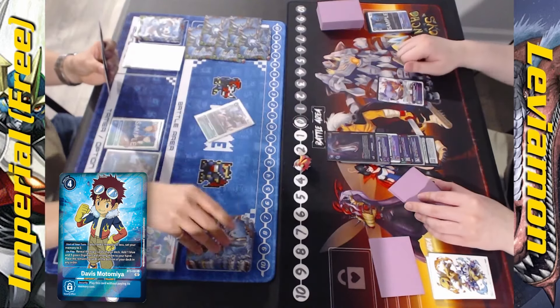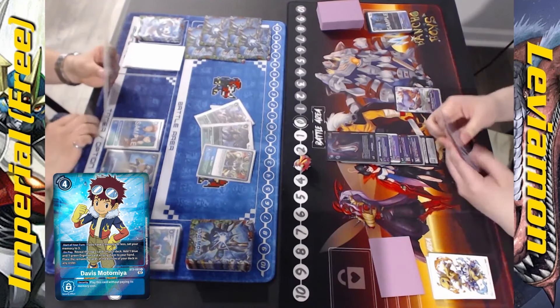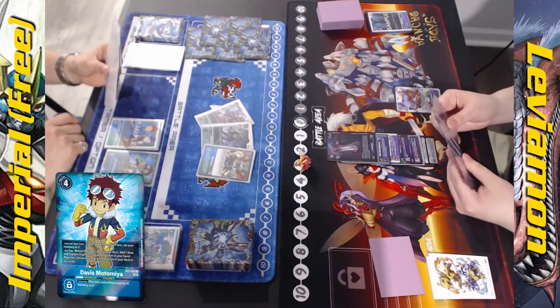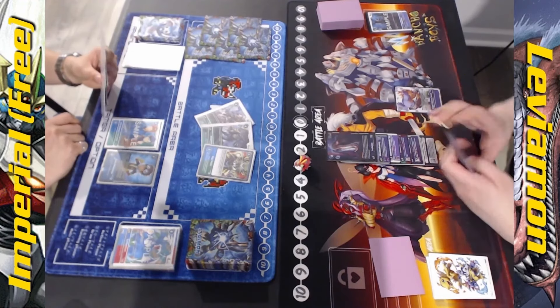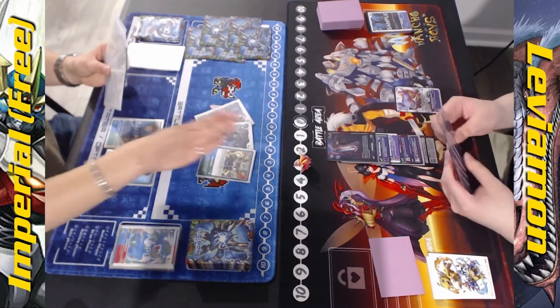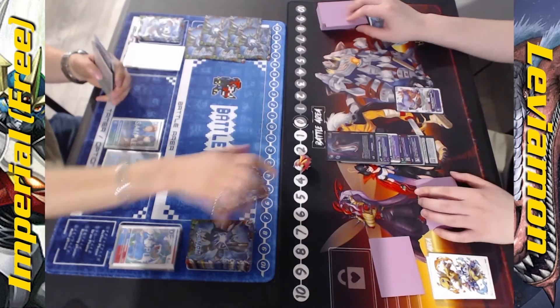We're just going to Davis for the Mimset and to grab some pieces. We do get a Stingmon, and sadly that's all we get. Hopefully there's another XV prepared. He's debating which Stingmon he wants, and goes for the starter deck one that gives the draw. He did not go for the memory one.